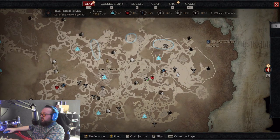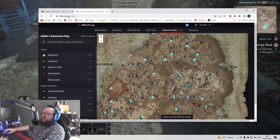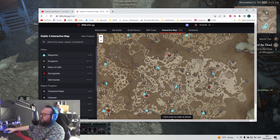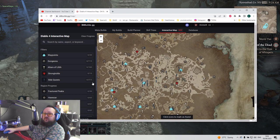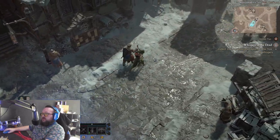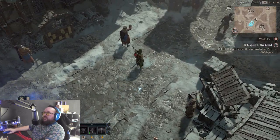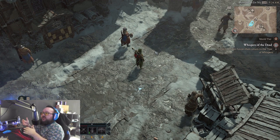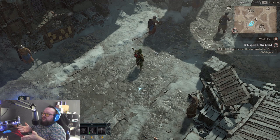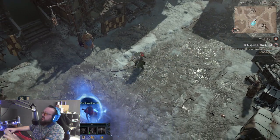You can find all these things on the map — we're talking about doing dungeons, getting altars of Lilith, and more. A helpful resource is the website d4builds.gg, which has a map showing where altars of Lilith, side quests, and dungeons are located. I recommend doing this early, especially if you're not in a rush, because at level 50 you'll want to do other things rather than go back to complete this content you could have done while leveling.